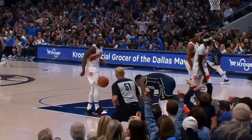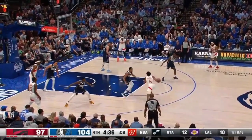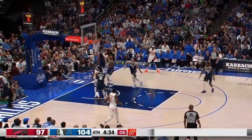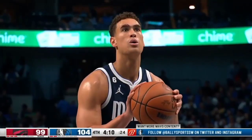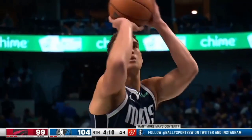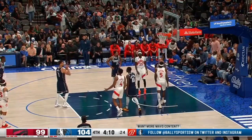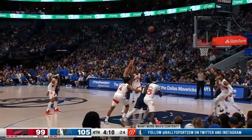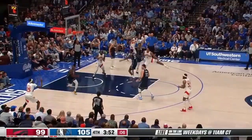Then Gary Barnes blows by Spencer Dinwiddie and muscles his way to the basket for an easy skyhook, giving it back to five. Then Dwight Powell gets two free throws with four minutes left in the quarter, makes the first, but misses the second, and the Raptors are off to the races.